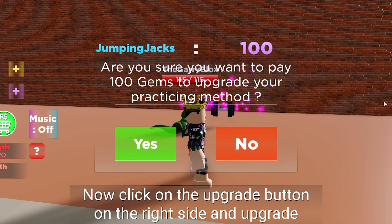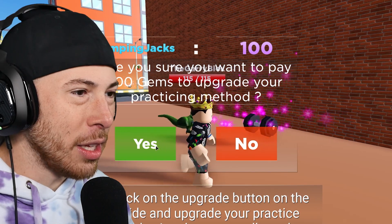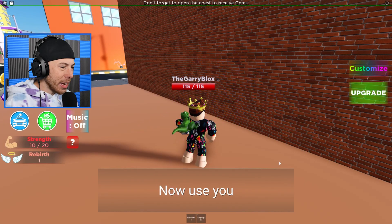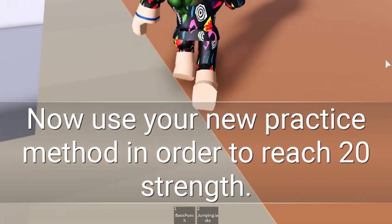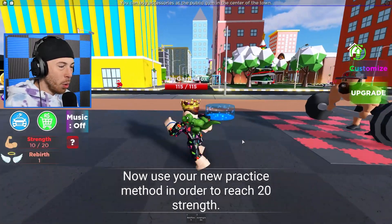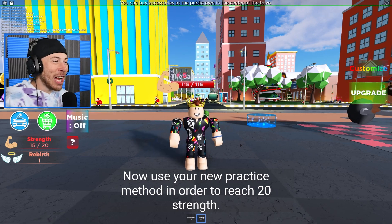Click on the upgrade button. Are you sure you want to pay a hundred gems to upgrade your practicing method? Sure, why not! Am I getting strength right now? I just got a hundred gems for that. Now use your new practice method to reach 20 strength — so I went from knee ups to jumping jacks. Easy!